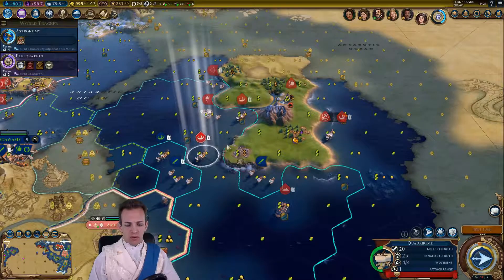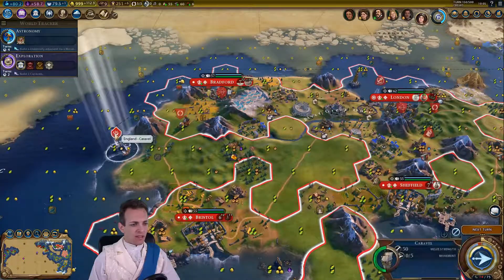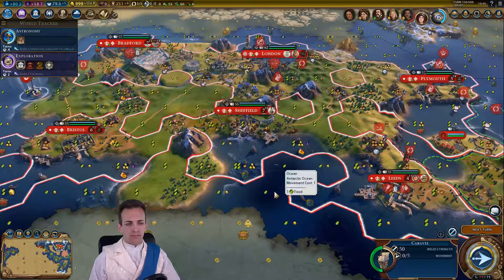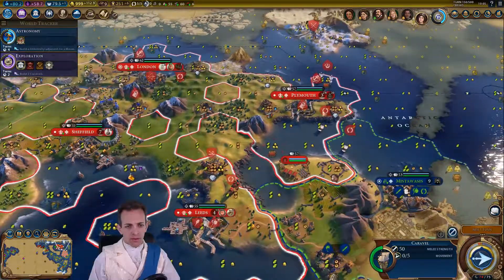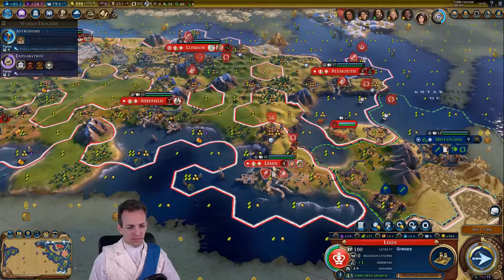We have another quadrim there, that's fine. Do we have any more galleys? Another caravel — no more galleys. We need to look at building one of these new districts. That's going to be tough. Leeds is almost done but Leeds really does not have many districts available.